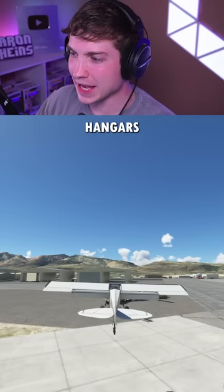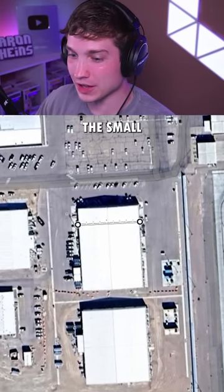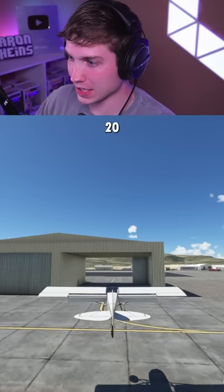I also measured these hangars using Google Maps and they're about 185 feet deep, so this is quite the small spot to land on. Let's see if we can do it. Here we go, there's about 20 knots.